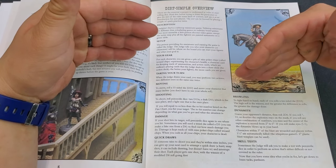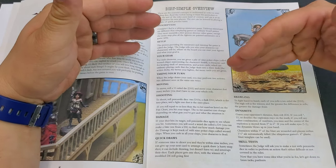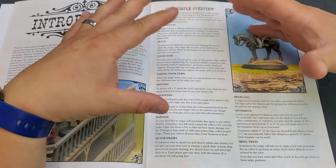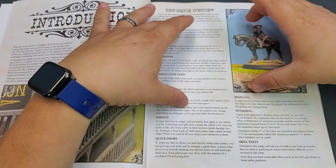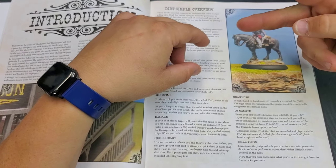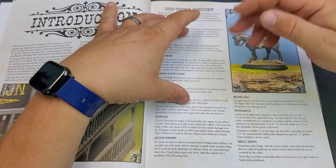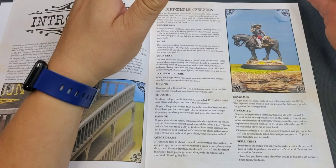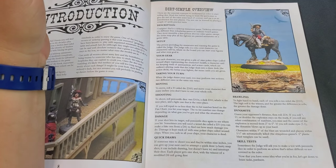Your characters can have one to three action points, and based on how many actions they have, they're either better or worse. When taking your turn, the judge draws the top card from the action deck. There will be a matching card next to each character. So if you have a 10 and two action points, you'll have two 10s in the action deck and one right next to your character card. When a 10 is drawn, that character takes their actions.